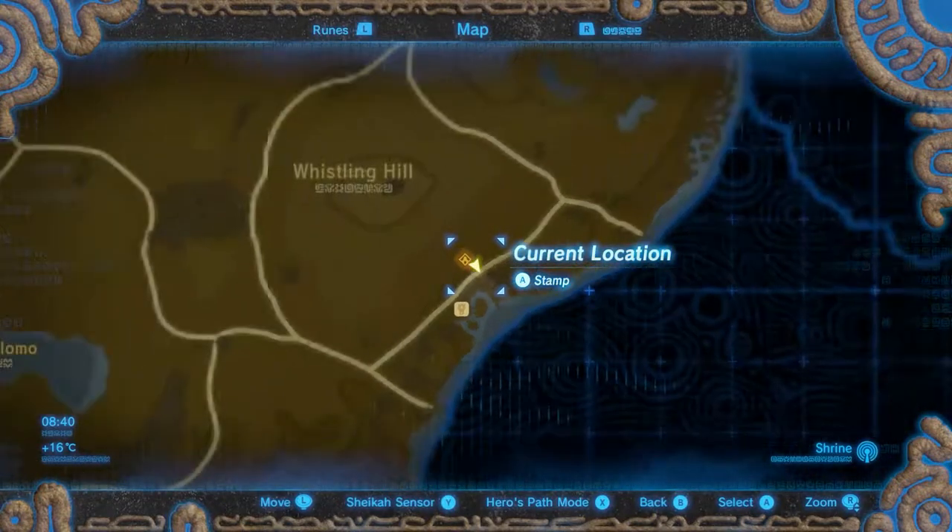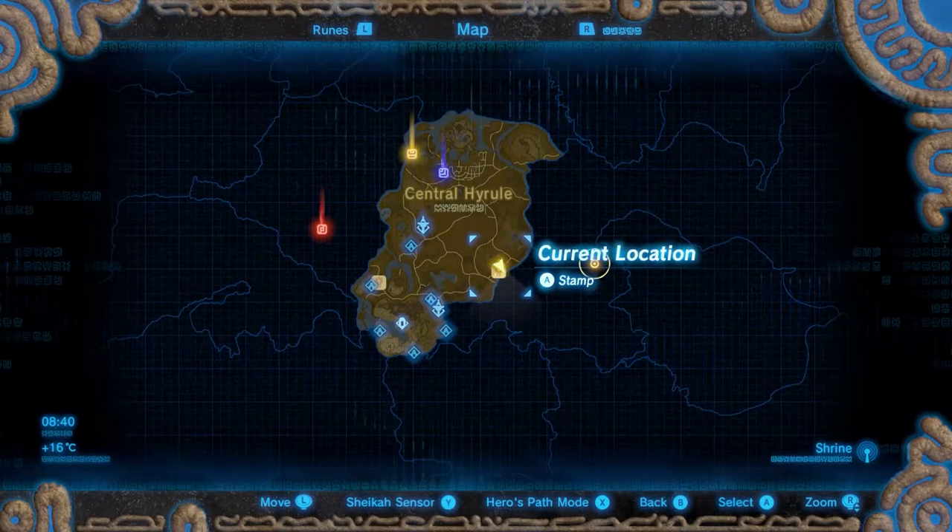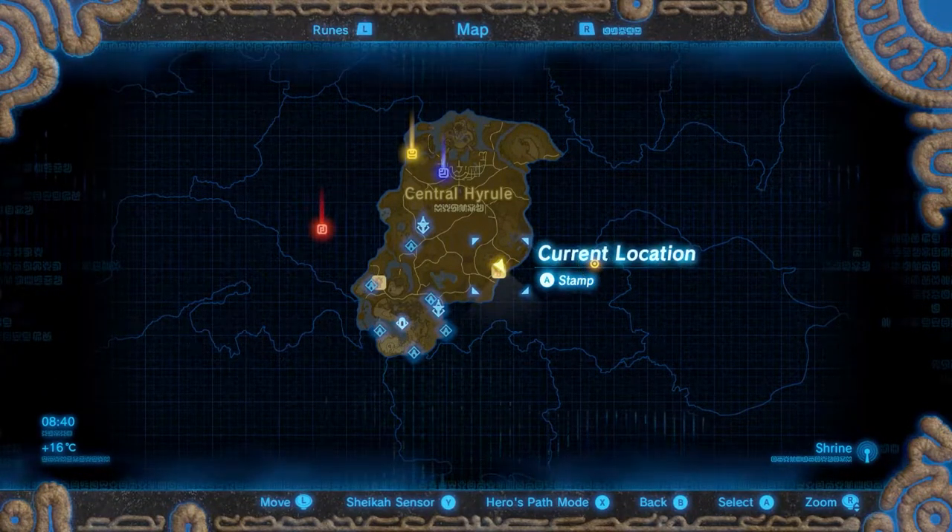This shrine is located in the central region, on the west side of Hyrule Field next to the Riverside Stable. Let's have some fun and let's get in.